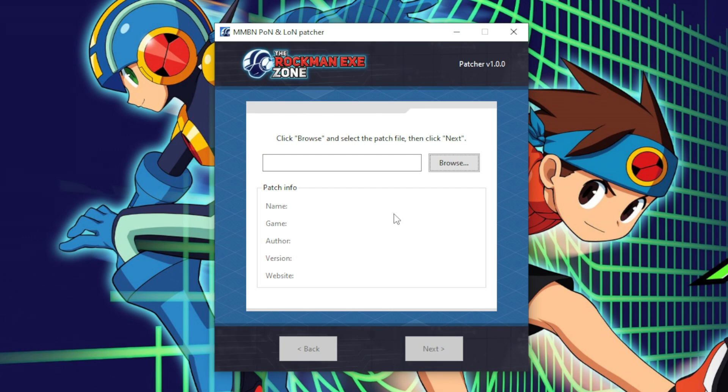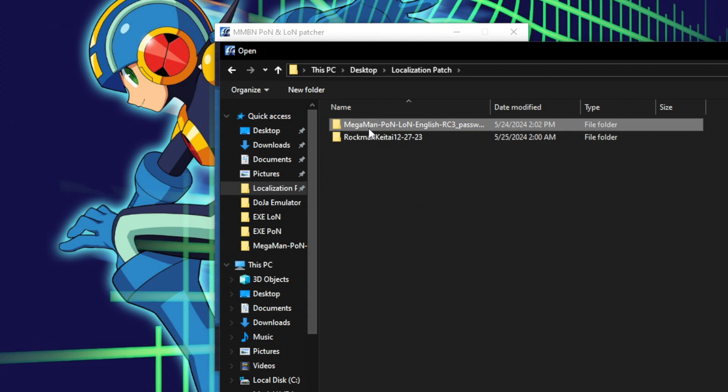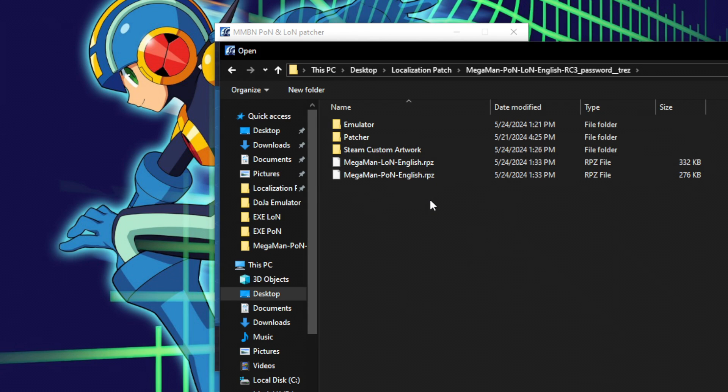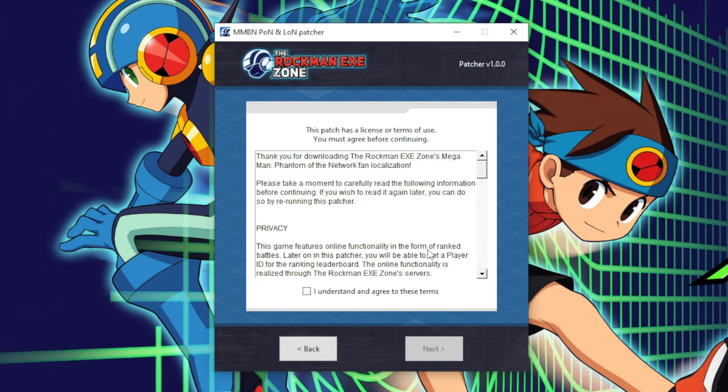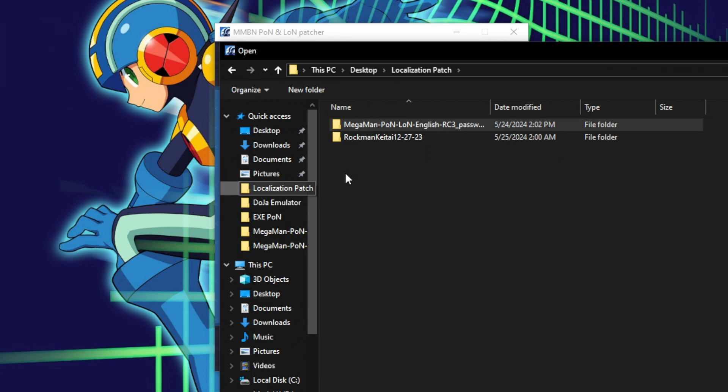This is the Rockman EXE Zone special patcher program for the games that will walk you through the process. First it will ask for one of the patch files — click Browse and navigate to the root of the localization patch folder. I suggest you play Phantom Network first since Legend of Network is the sequel to it. So we're going to start with Phantom Network: open megaman_pon_english.rpz, click Next, agree to the terms, and click Next again.